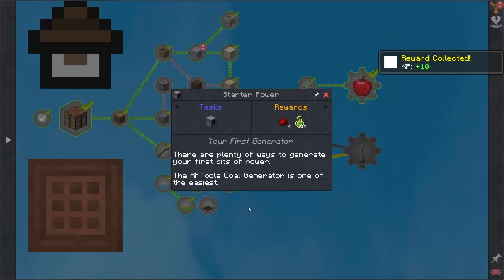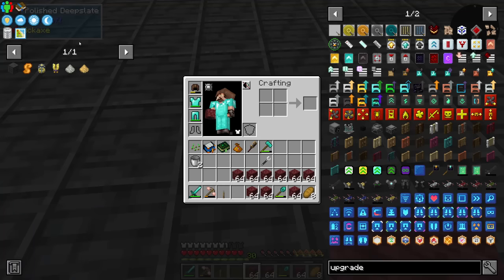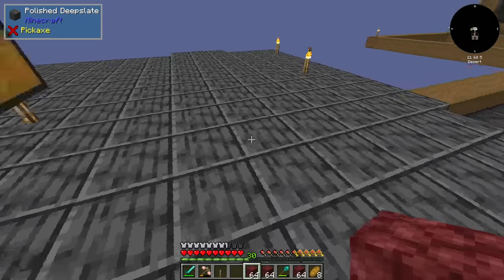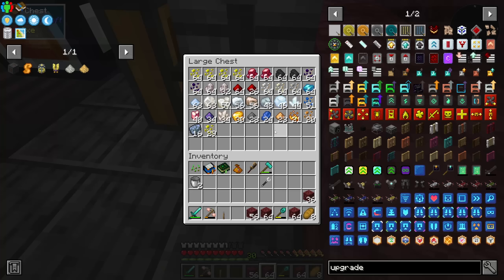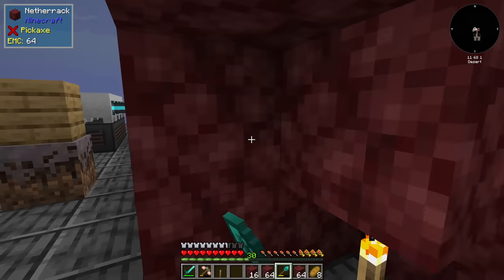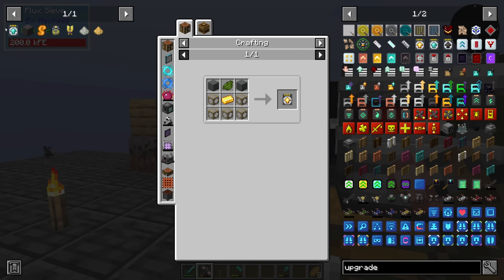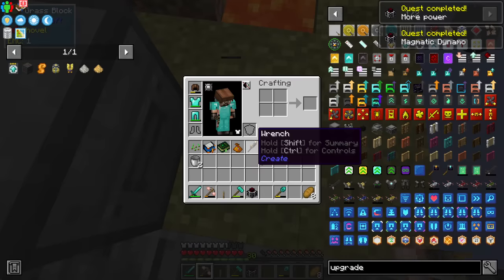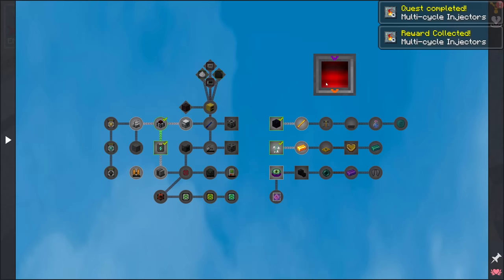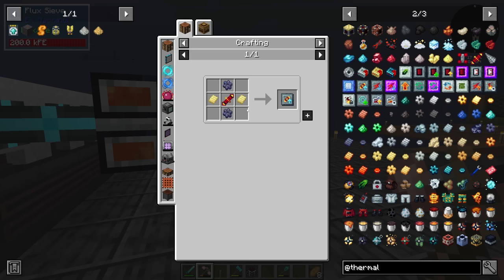I claimed every single quest reward and we have 30 levels plus a few bottles of enchanting, so we should be okay. The biggest issue is we don't have a single piece of netherite. I want to get better sieve upgrades — they're not incredibly expensive but we need way more power: 512 RF. There's an efficiency upgrade and a boost upgrade, but the boost requires signalum.